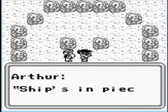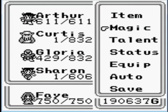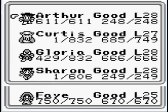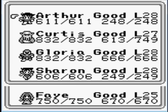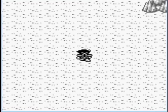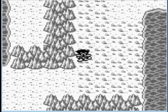He gives a lot of experience too, and when you get all four legendary swords around that area, you can find him as a normal enemy, and he usually gives 1,500 XP per kill. He's not that common, though, but you can still find him.